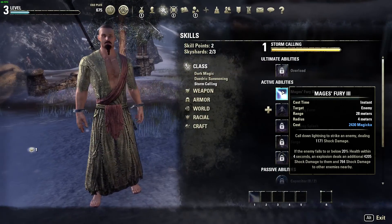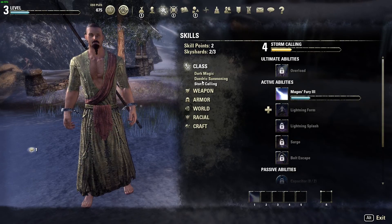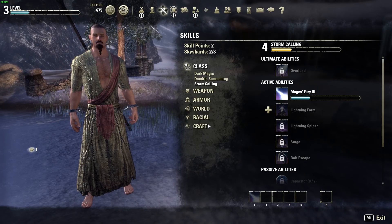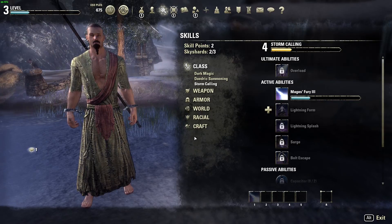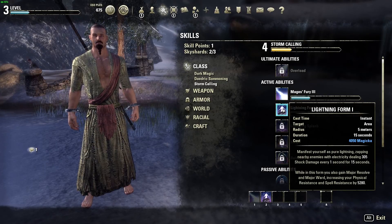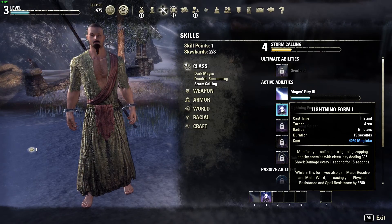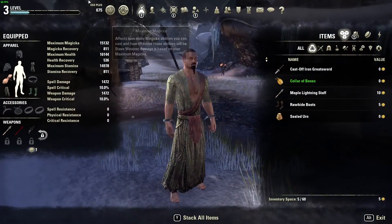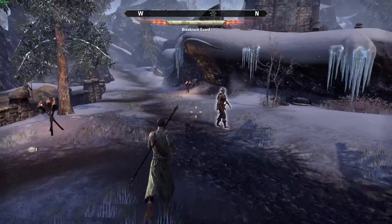Go to your skills and read every single one in the whole skill tree. You unlock new skill lines later by joining groups like the Thieves Guild, Mages Guild, or Fighters Guild. For example, Lightning Form: it manifests you as pure lightning, zapping nearby enemies dealing 305 shock damage every second for 15 seconds, and increases your spell resistance by 5,280. Equip that skill and activate it to help kill enemies and gain resistance.